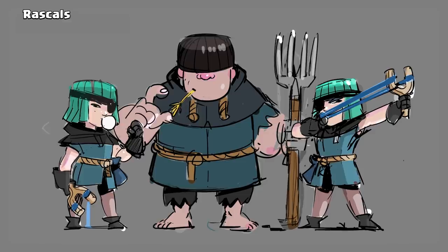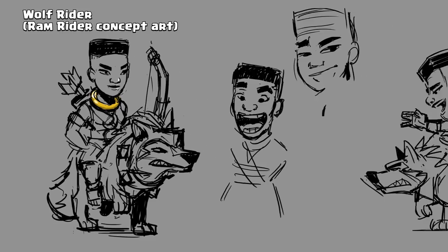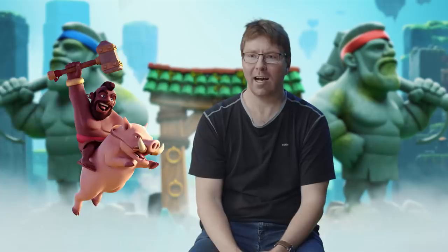So the process is that they make a character, they show me the character art and if there is some animation, and then they show me maybe their inspiration for the character. They might even have a type of voice they like. Hulk rider! It's like so iconic. We had to get that sound in the game.